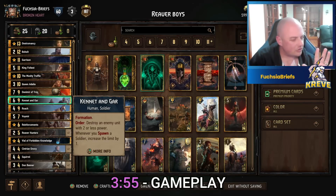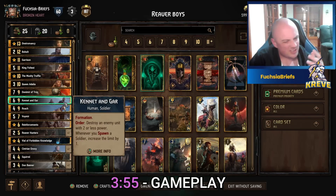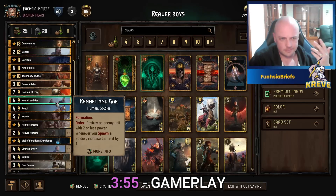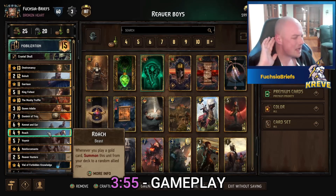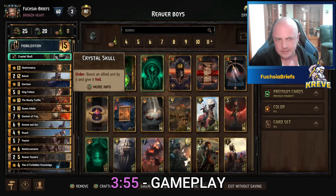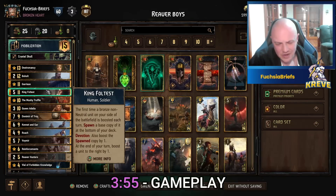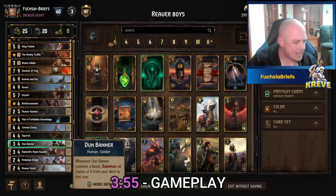The trade-off is I like to get down my Reaver Hunters ASAP to get that beautiful bonded action, which means you're not playing Kennet and Gar that early. In this first deck we're going to try every single new Northern Realms card — Bowholt, Kennet and Gar, the Reaver Hunters, and the Reaver Scouts. For round one survival, that's where our King Foltest comes in. We also play a Crystal Skull to protect Foltest if we're going first. We protect Foltest with Donomere of Troy — get your Troy down, Foltest down, the Dun Banner in front of Foltest. Great little engine piece, great thinning.